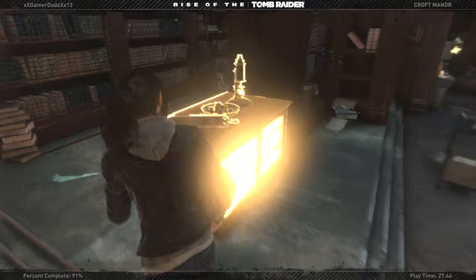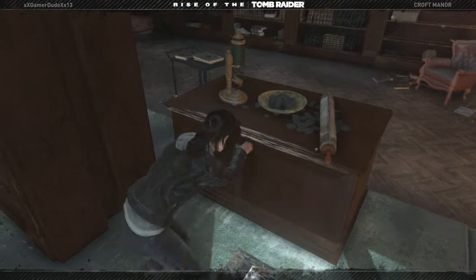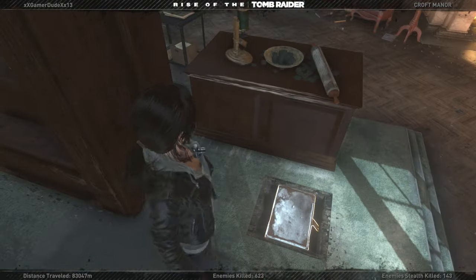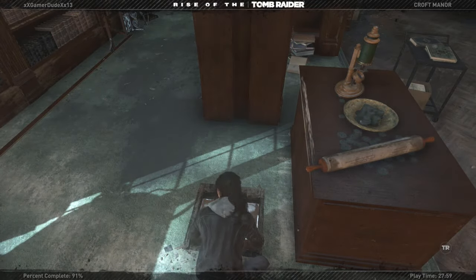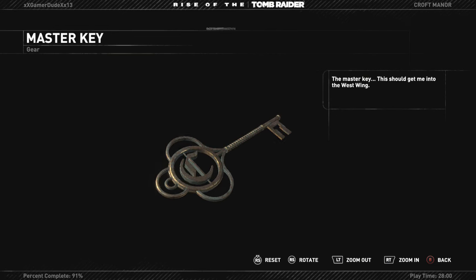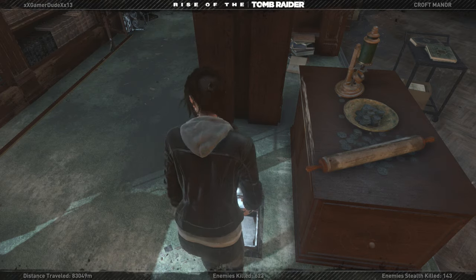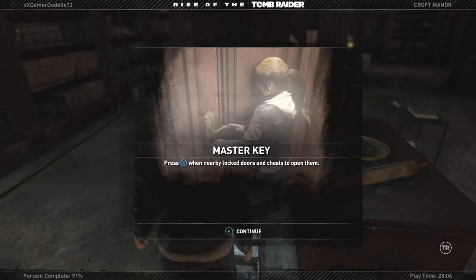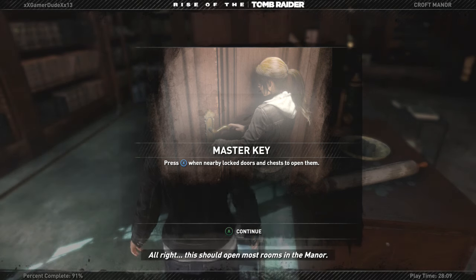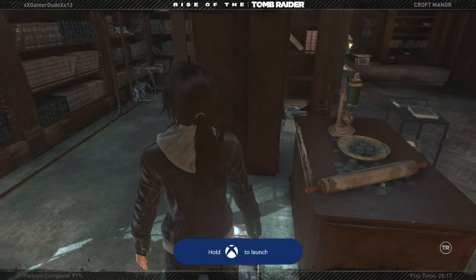It's right over here — basically I have to put this out of the way. And there it is — the master key! This should get me into the west wing. There we go, there's the master key. This should open most rooms in the manor, including the forbidden west wing. We've acquired the master key — that's another achievement.